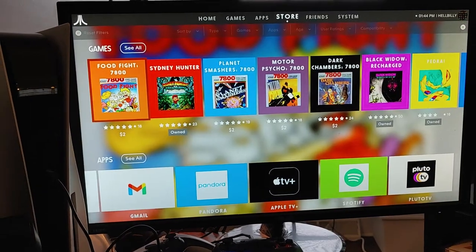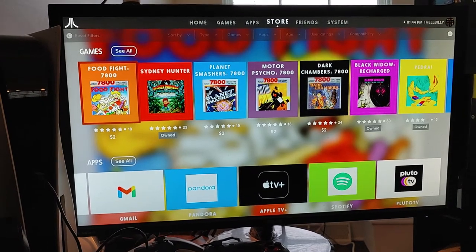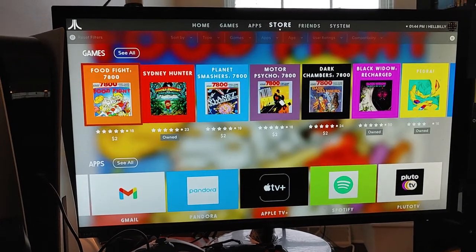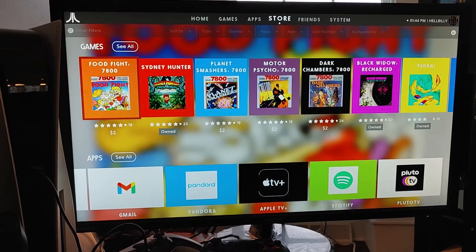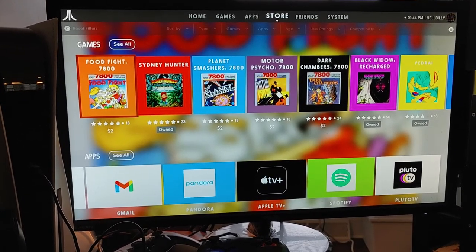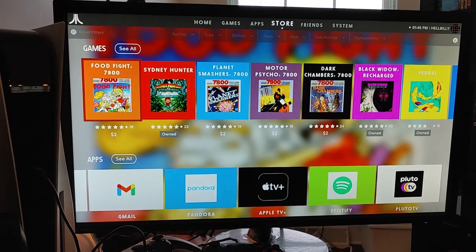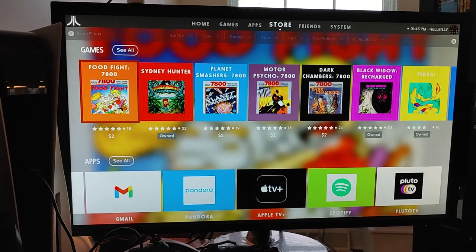Let me know in the comments how you're liking the VCS so far and how you've seen Atari progressing since it first launched in beta. What are your favorite games in the store? Do you like the Flashback Friday 7800 games, 5200, 2600, or maybe Jaguar down the line? Like, subscribe, leave some comments — peace out people! Black Friday deals, woo!